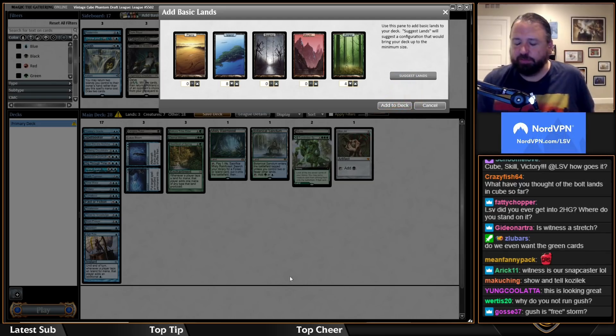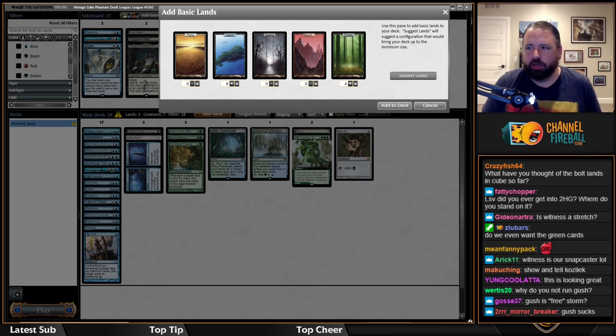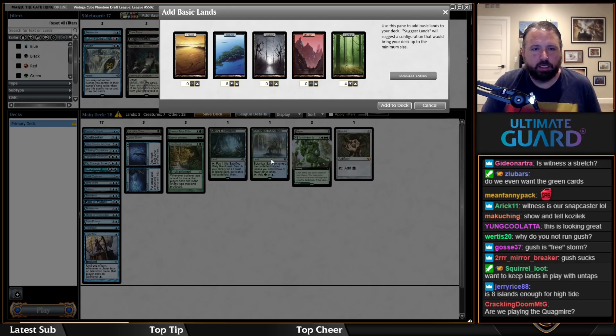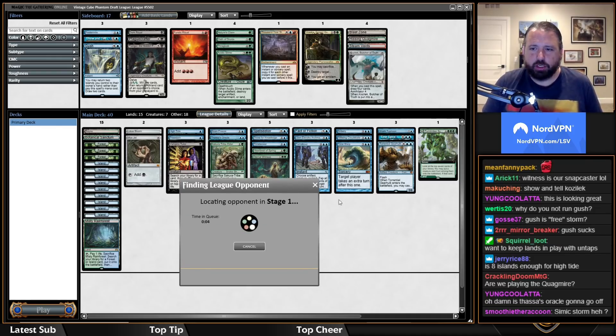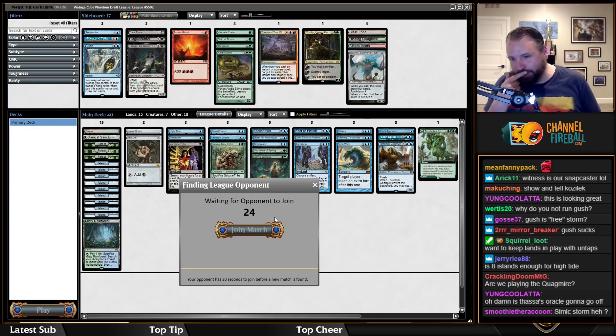Gush is not good — I would not recommend running it. You're not going to want to return lands to your hand until literally the turn you kill them. It's really ten islands or nine islands plus Sakura-Tribe Elder. Gush sucks in the untap-lands storm deck — play it only if you have Fastbond or a really low-curve storm deck.